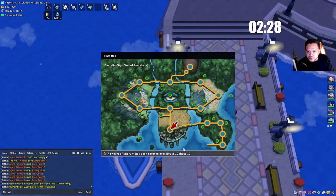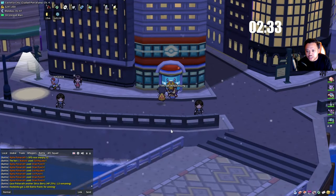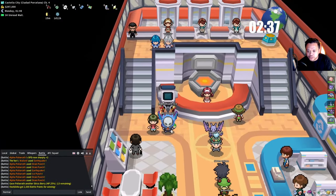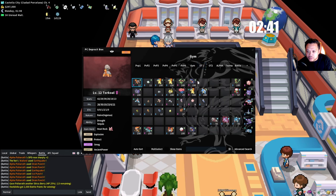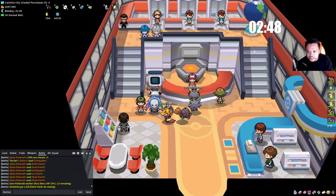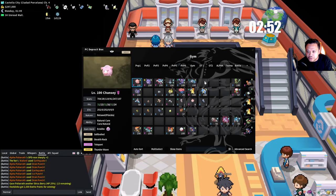We go straight to the Pokémon Center and this is where you have to use Multi Select. Go to your PC, have them all next to each other, Multi Select them, and now you have them in your party. For the gym reruns I just wanted to show you this.